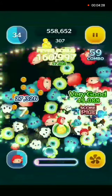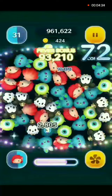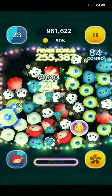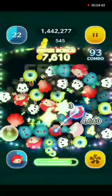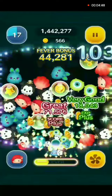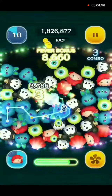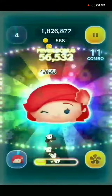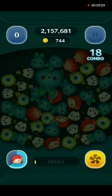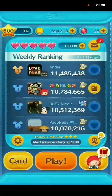Once her skill is activated, random special bubbles will show up and you can pop those. Four zoom types once again — 744 coins, 2.7 million.